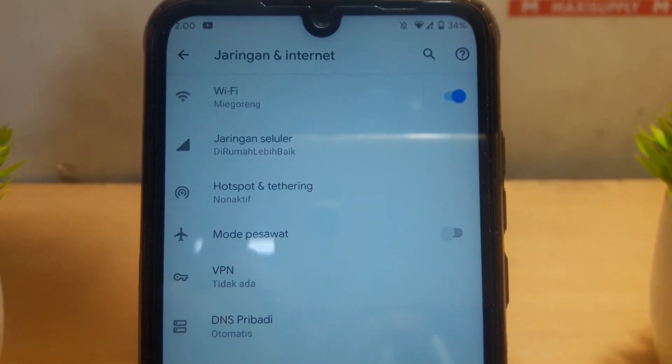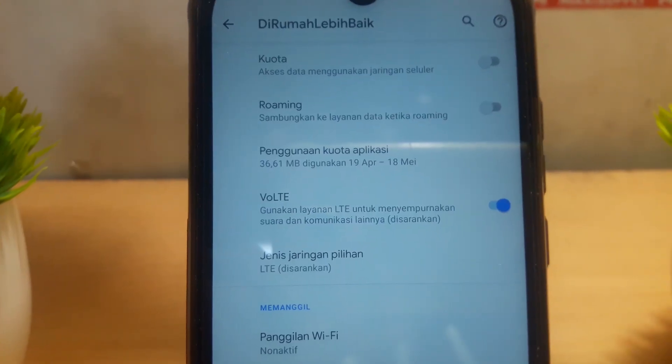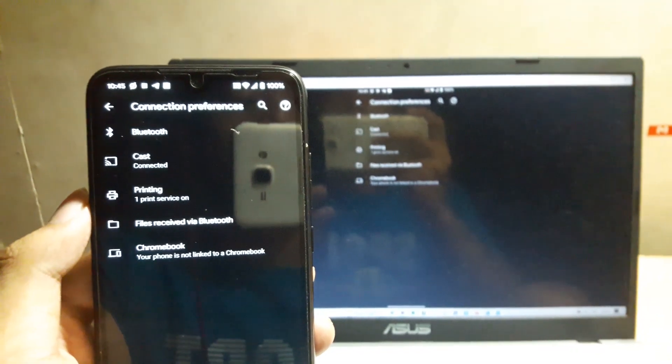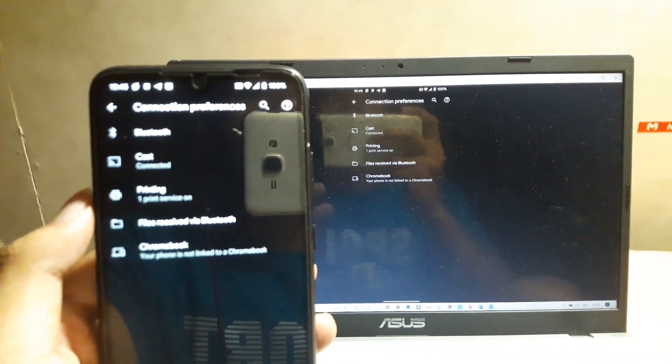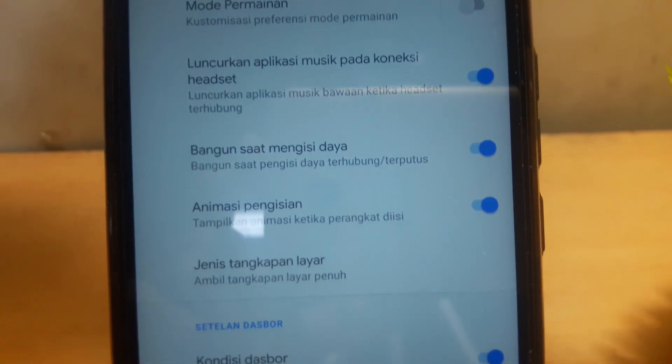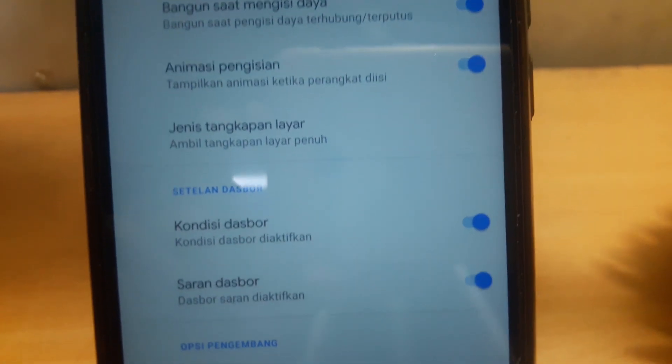Kemudian pada jaringan dan internet seperti WiFi, signal internet, hotspot, Bluetooth, transmisi atau biasa disebut mirroring — ini sudah bisa semua. Untuk bug-nya akan saya jelaskan di akhir video, kalian harus tonton terus ya.